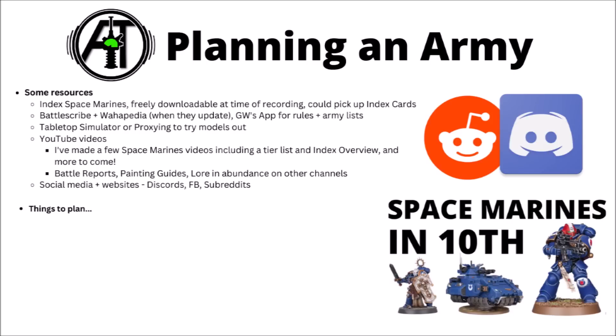If you choose to collect a space marine army, when starting out it's worth learning as much as you can about the faction — there's basically endless content, particularly digging into the Horus Heresy backstory. For game rules, start with the downloadable Index Space Marines, or pick up the index cards. For army building, tools like Battlescribe, Wahapedia, and Games Workshop's own app are useful for messing around with army lists. The app is free at time of recording, though apparently they're going to paywall it at some stage.